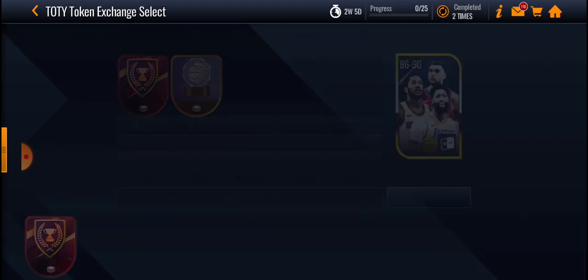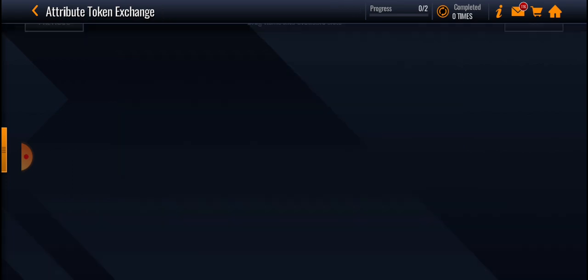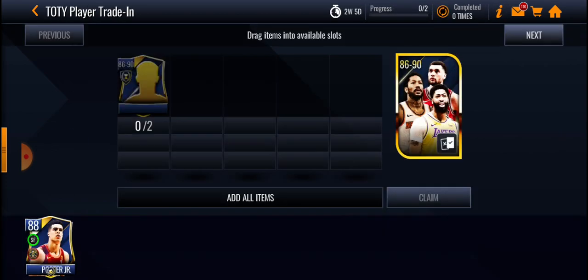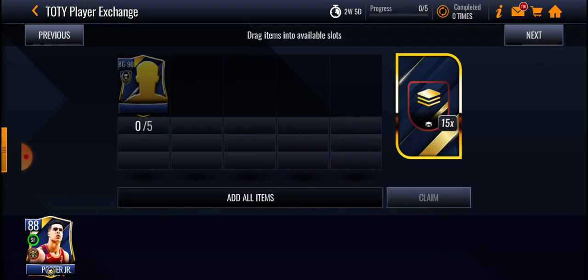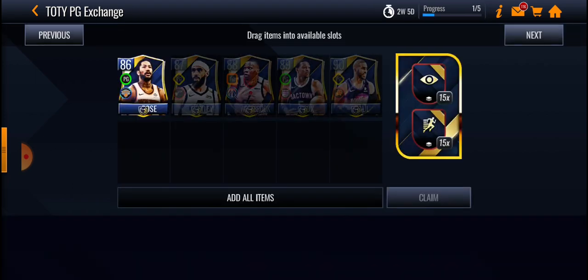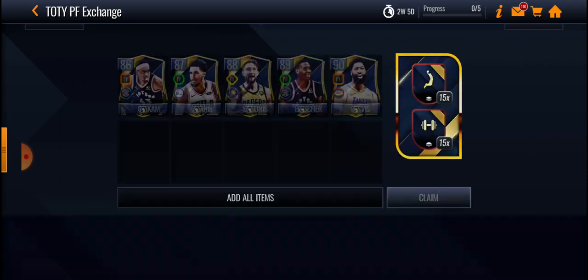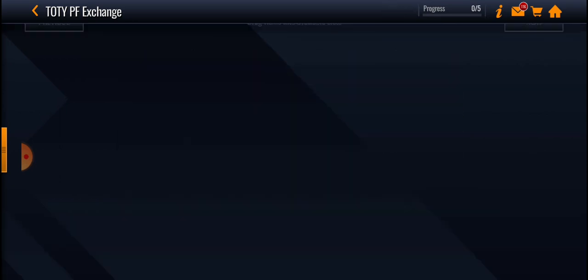The exchange right here, you can't choose. Exchange Select — you can choose who you get. Attribute Token Exchange — you can choose any player. You can exchange 5 of these for 15 of those tokens. You can exchange these for tokens as well. Same for all the shooting guards, small forward, power forward, and center. Let's see basically what everyone requires.